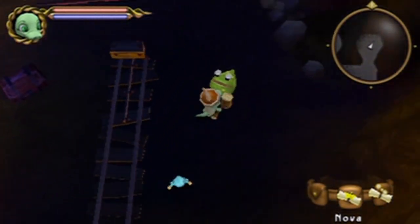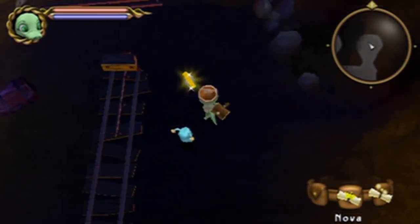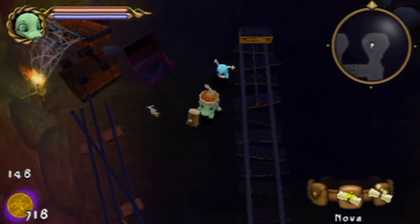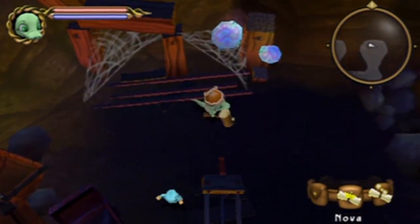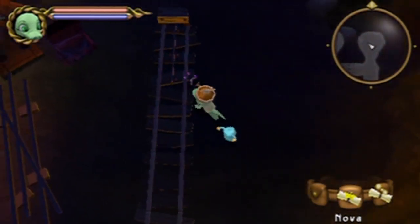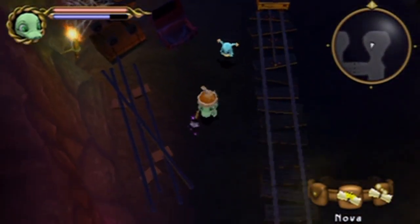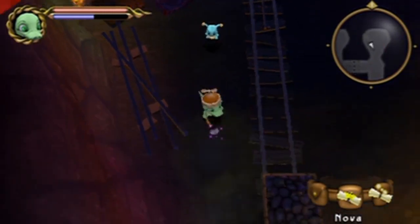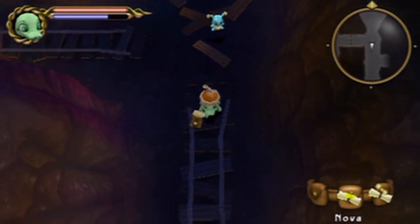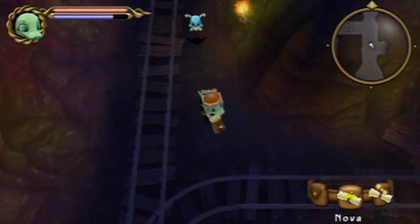Head over here and kill this guy. There's actually a chest here, and in this chest we'll get another crooked sword. Well, money to sell. I think that's actually pretty much it for now. I'll wait until I get to the next checkpoint before I actually quit.